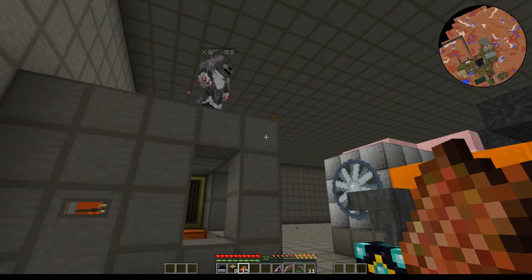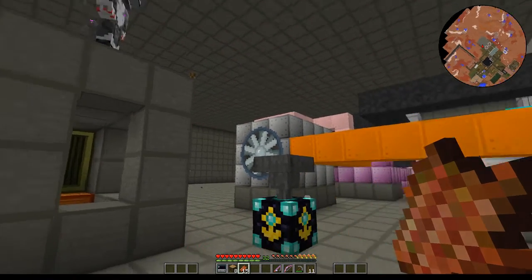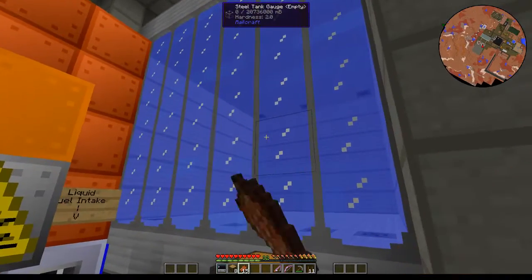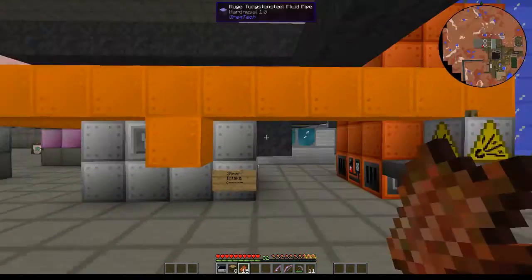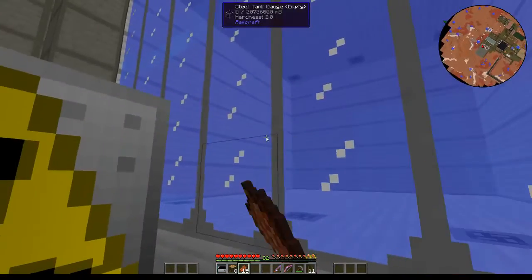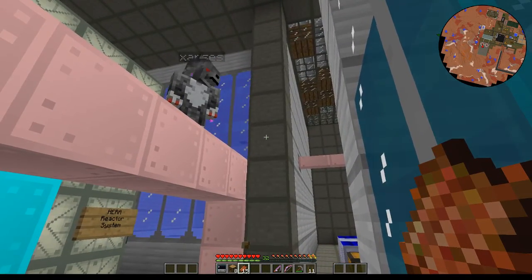This is controlled through Open Computers as well — it's not yet automated. We've taken that build we were doing on the GT5 server and made it work. We have a giant water tank with 20 million in there, and a giant distilled water tank. We weren't quite sure how much we'd use, so we made a lot — because that's realistic to how much coolant you use in a real reactor.